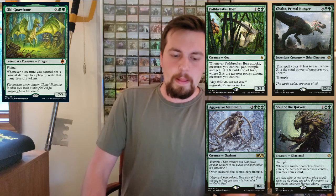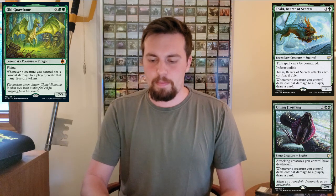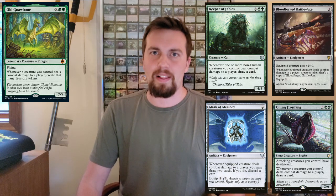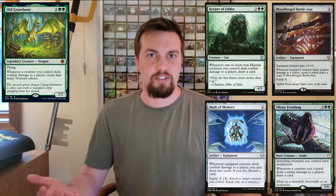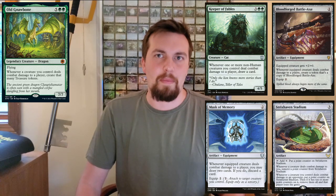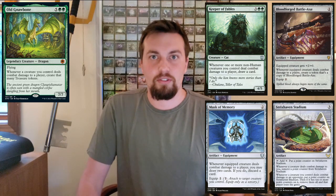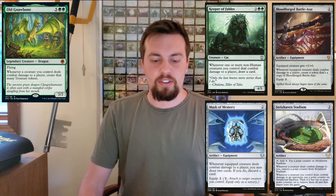Some cards that give you extra benefits when you deal damage to an opponent: you've got Toski, Keeper of Secrets, Frostfang, Keeper of Fables, and Mask of Memory — all get you extra card draw, seems like great includes. You can throw in Bloodforged Battle-Axe so you can make more axes, make your creatures bigger, and get more treasures. And Strixhaven Stadium — you can win the game off this, so why not? Cool card.